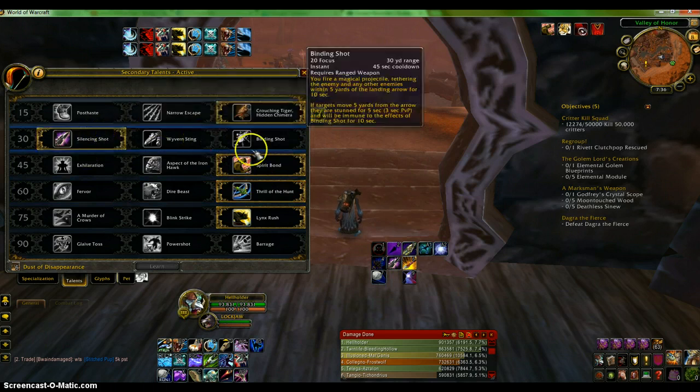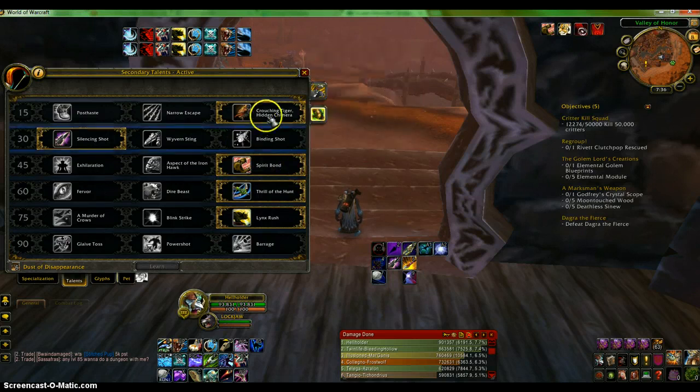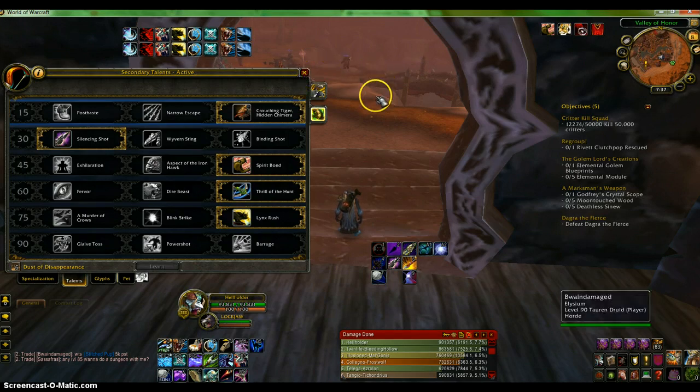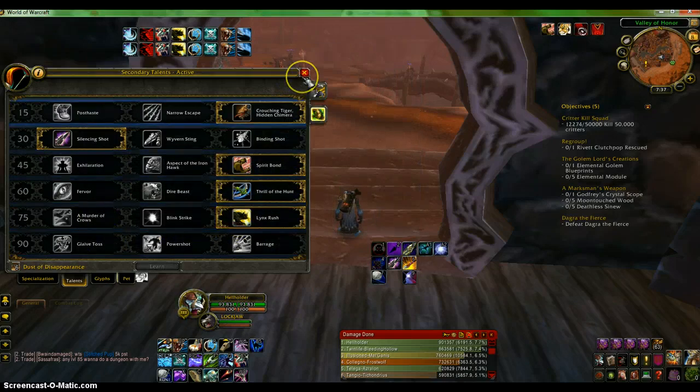Silent Shot is just for the silence. Spirit Bond I really need since I'm leveling up, for the health. Crouching Tiger is just for the deterrence. When you're leveling, your talents are a lot different because it's more for survival than just pure damage. Lynx Rush — I'm not entirely sure why I picked that, but I thought it would be better for burst.